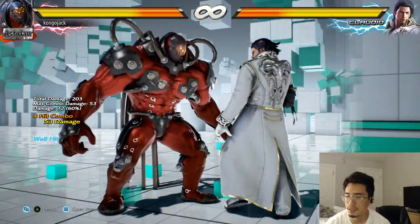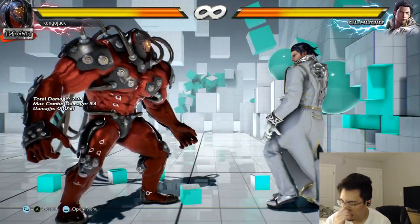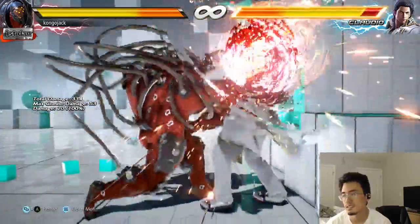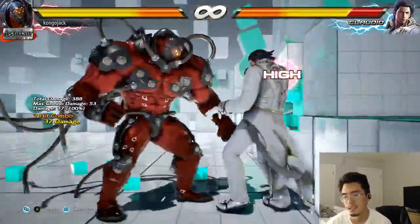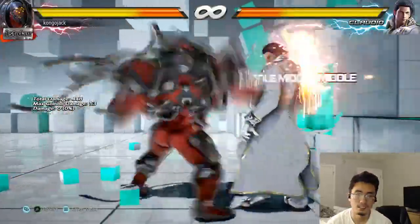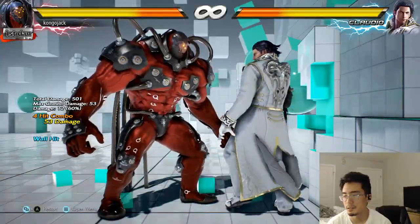That one does a lot more — 53 damage. That one is 4, 2, 1. You gotta make sure to jab right, you don't hold the second floor, and then you do 3. So it's 53 damage, pretty good right.